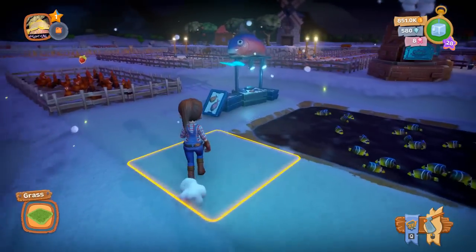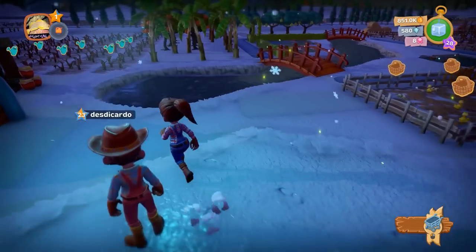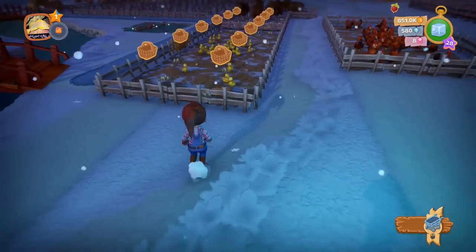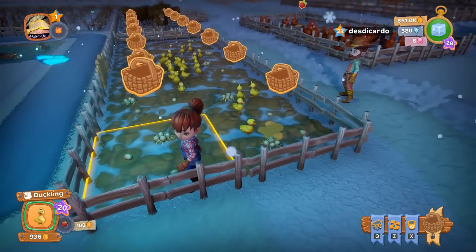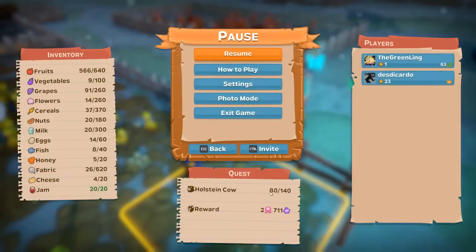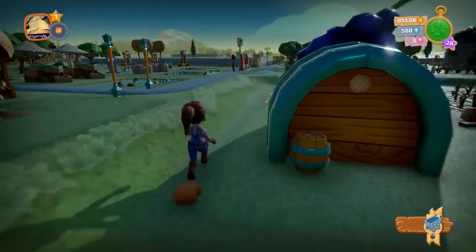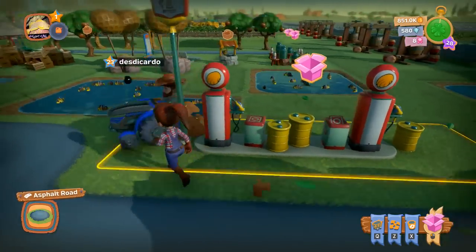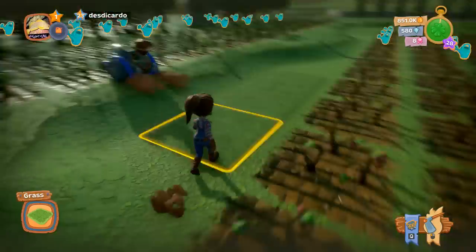If you look at the top right of the screen, you'll see the different currency types: gold, diamonds, and ribbons. Ribbons are very hard to get — typically you need to complete quests, and you'll get two ribbons each time you complete a quest. The gas pumps cost two ribbons each, and the gas pump is what you need to operate your tractor.